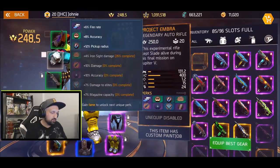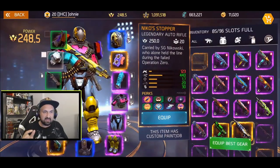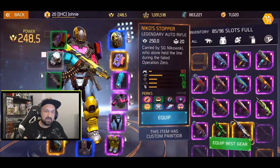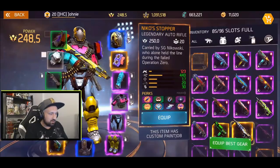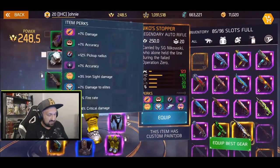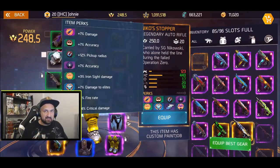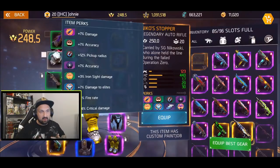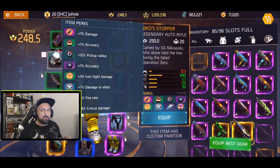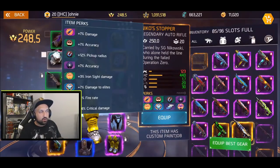Comparing to Nico Stopper — the red number shows Nico deals slightly less damage per bullet, but it has 440 fire rate, 30 bullets in the clip, better range, and much better accuracy. Nico's perks include extra damage, damage to elites, extra fire rate, and a big 14% crit at the end. Personally I feel like Nico is better — it just feels better when I use it. Though I always say it's personal. Some people like a slower fire rate with more damage per bullet, but the small magazine and no crit on Embra is annoying for me.